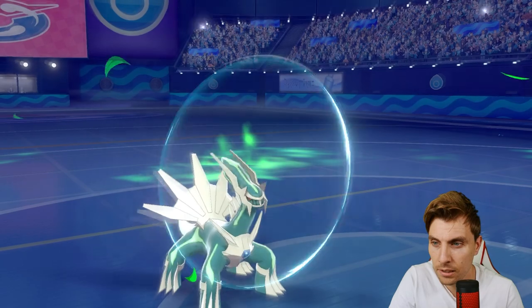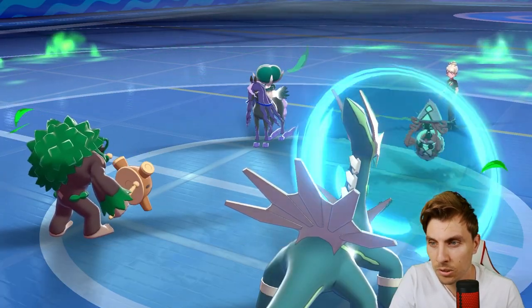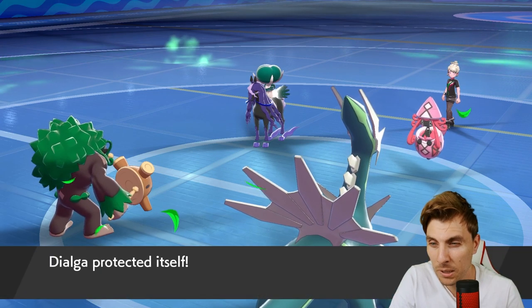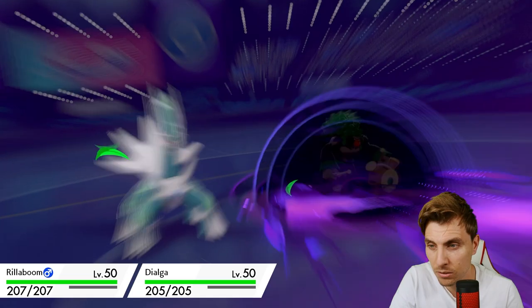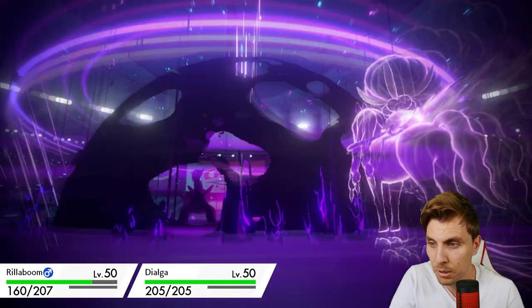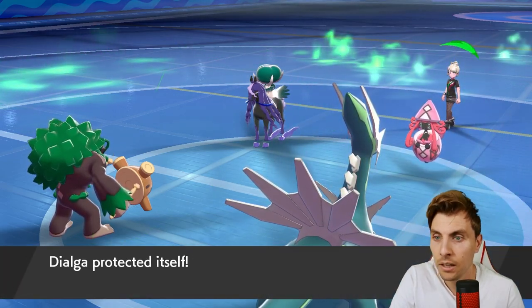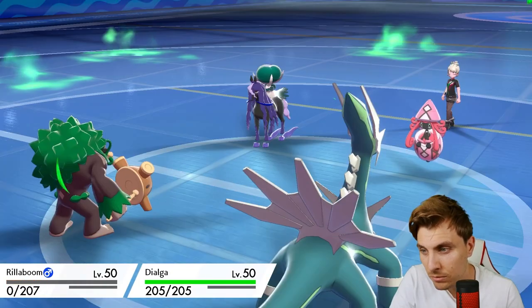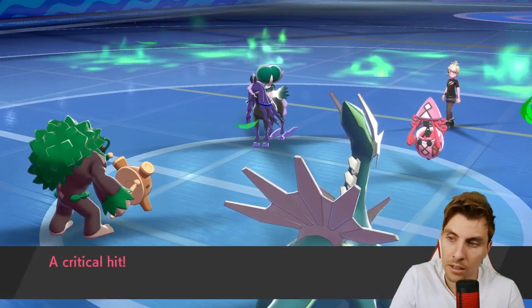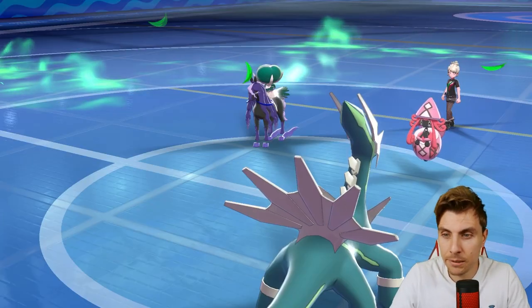Dialga just protecting here to avoid as much damage as possible. Astral Barrage coming out - Rillaboom is still going to take a hefty chunk of damage, but the Assault Vest gives that nice buffer to switch in on the big attack. So we'll take both hits. We've got access to Fake Out now so we can get Trick Room up this next turn... unless something annoying happens. At least we avoid giving Calyrex a boost.